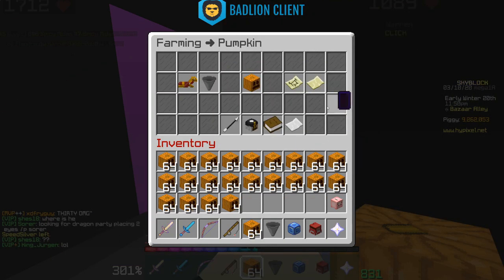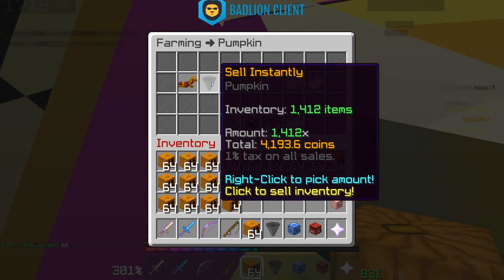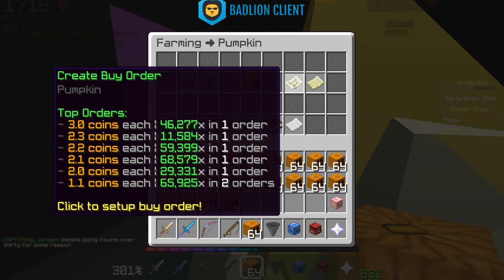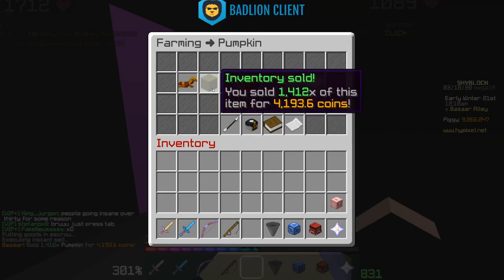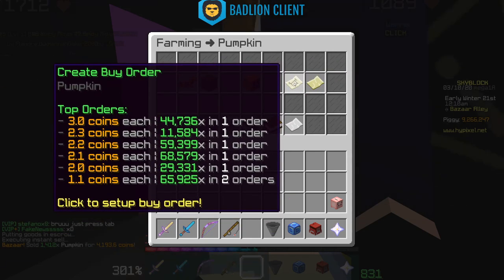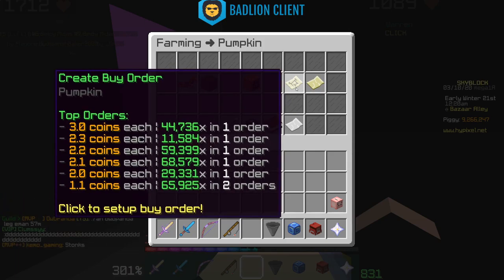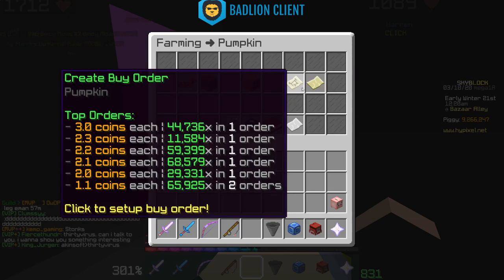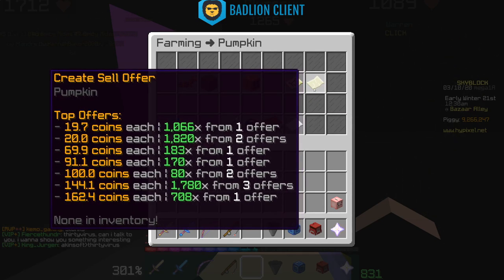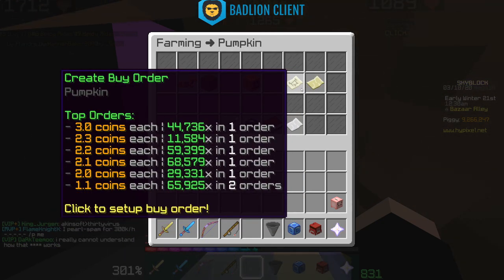The same logic applies for selling. If I sell instantly, my pumpkins go to the buy offers at the prices buyers are requesting. Going to sell all my pumpkins — sold for about 4,000 coins. I actually lost around 28,000 coins there, because people are offering way less to buy pumpkins than they're asking when selling them. That's why you have to be careful with this system.